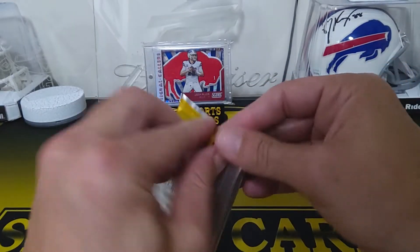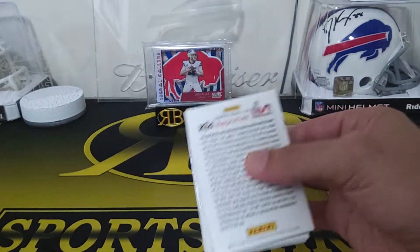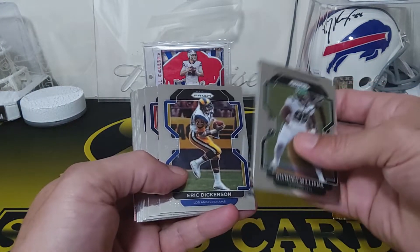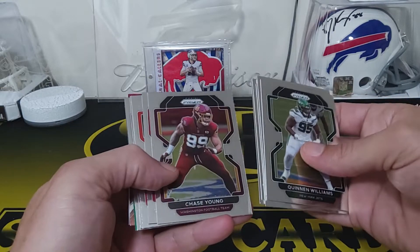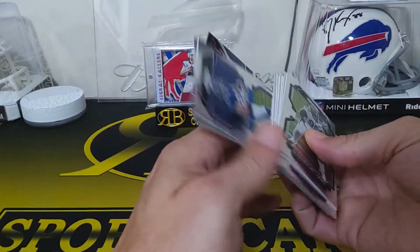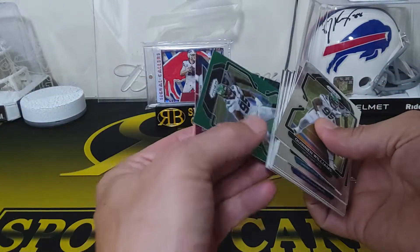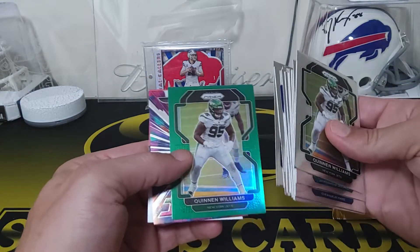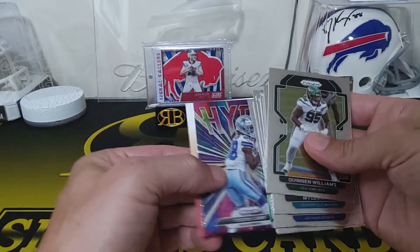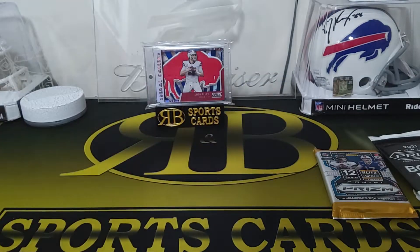We'll go to the next pack here. At least it was a rookie for the color. You're going to get a bunch of base. And we got our green as a Quinnen Williams — not a rookie, but a color match though for the Jets. Then we got a nice CD Lamb. Hype CD Lamb. And our Kid Reporter.